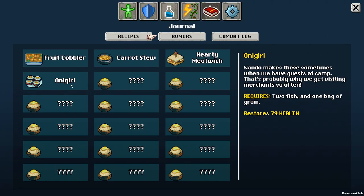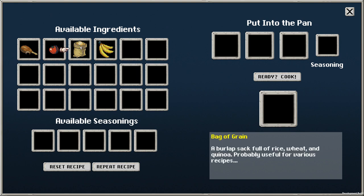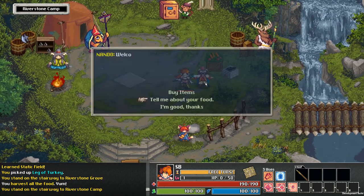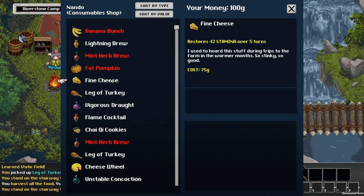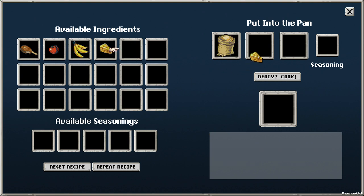Before we do that, let's look at our recipes. Okay, I do know how to make a hearty meat witch — cheese, meat or fish, and bag of grain. It would be Nando, right? Who has cheese? You got some cheese? This cheese is fine. I'm gonna make a hearty meat witch, and then we're just gonna keep it — I'm gonna not eat it. We're gonna remember not to eat it.